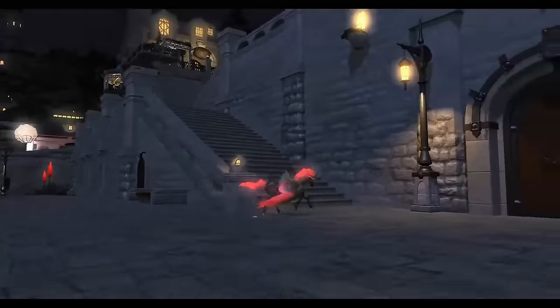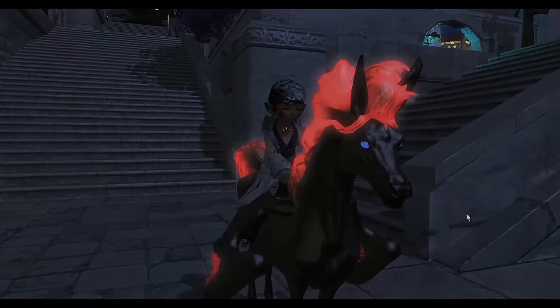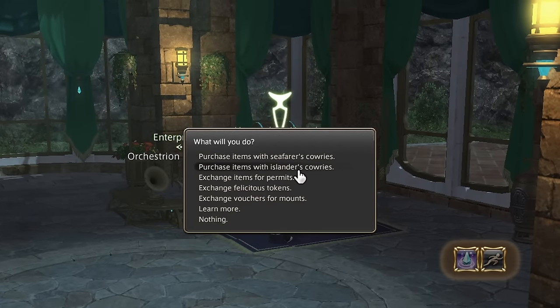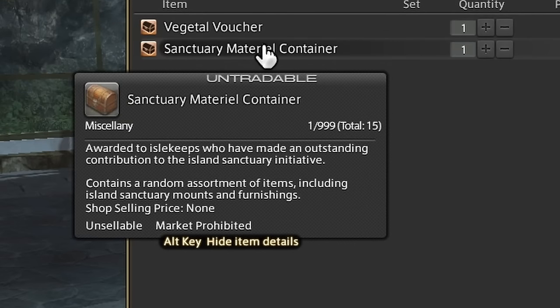Our grand total for opening up every single loot box is 11,982,101 gil. We made basically 12 million gil off all the boxes, but our journey must come to an end. Even though it was a long journey, and those loot boxes are indeed rigged, it really is all about the fun memories we had. But who's got time for reflection? Because Square Enix keeps adding more and more mounts — and they added another loot box: the Sanctuary Material Container, which contains a random assortment of items including Island Sanctuary Mounts.